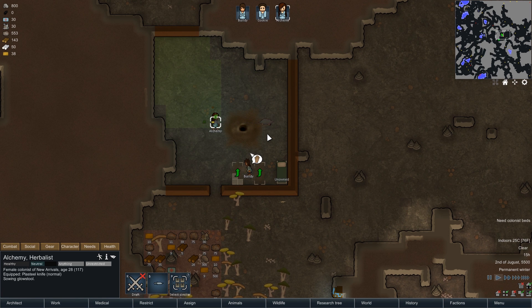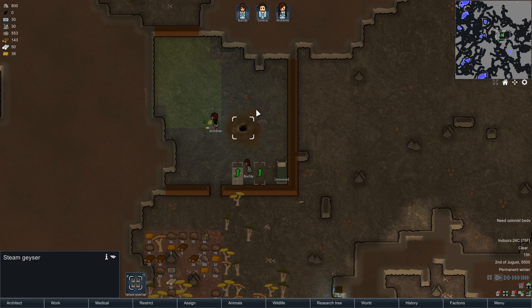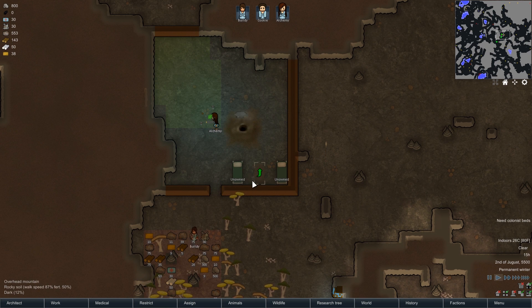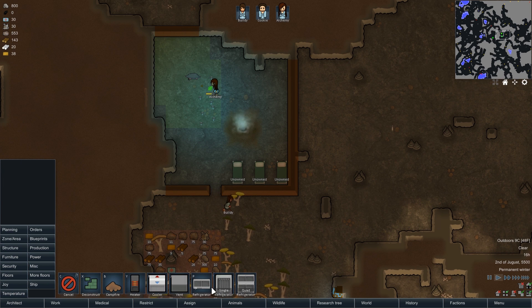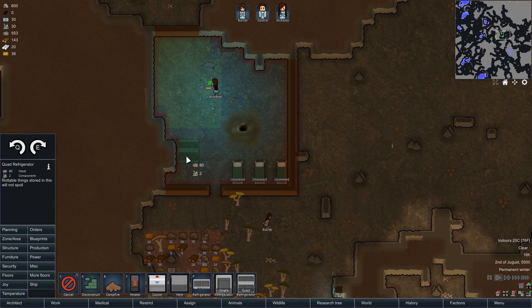It looks like 76 degrees Fahrenheit indoors — the steam geyser is doing its work. So we got the storage pile, we got a place to stay, and we got a farm. Hopefully it's going to survive. And now we are going to need a kitchen. I guess we're just going to be using one of these freezers. We got refrigerators — we got a quad refrigerator. You can store four items without actually needing to maintain it properly.